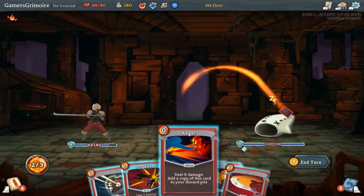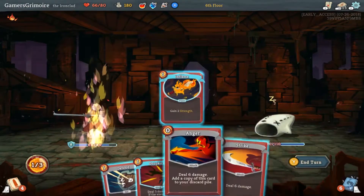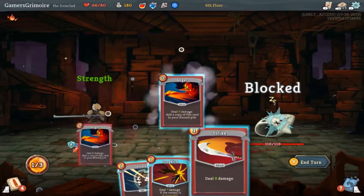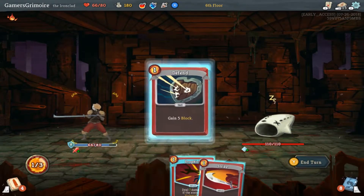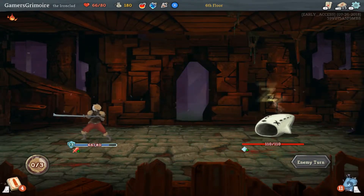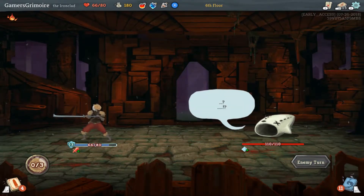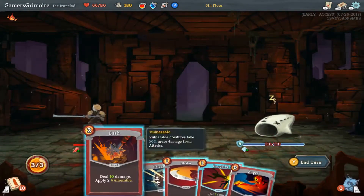So what I'm going to do is... use Inflame, use Anger. Should I just defend again? Yeah, I mean it's not attacking you though. I'd rather just build up defense — I have no clue what this thing wants to do when it attacks. Yeah, it seems like it's getting pissed off.